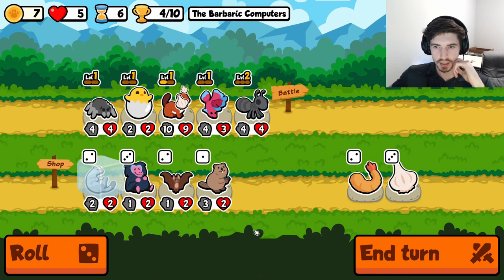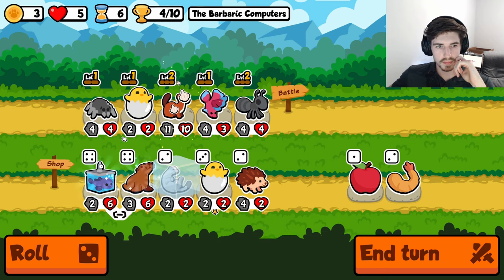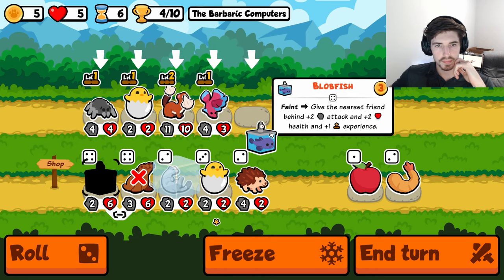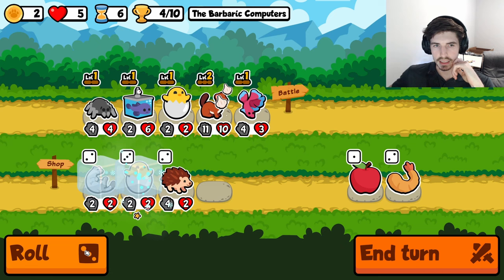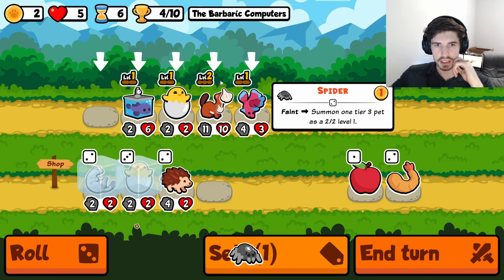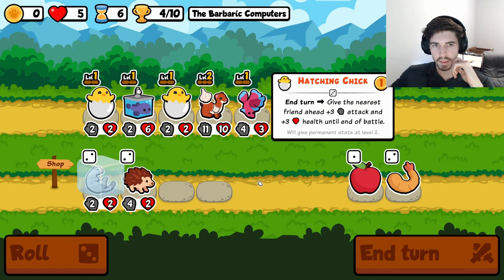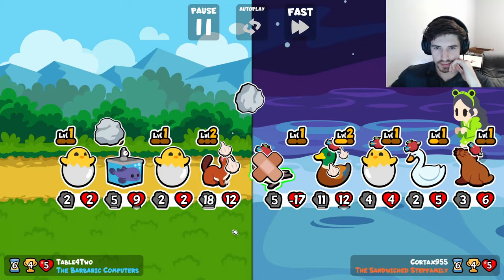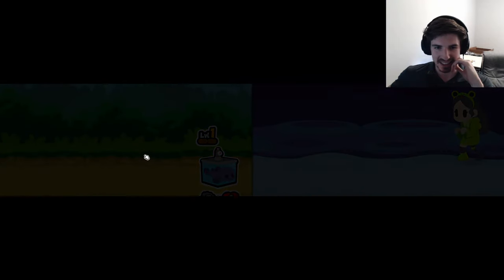So we'll go here. Could go baboon - not interested though. If we do a little something like this, maybe we sell the spider. Now we definitely need a pill ASAP. Blobfish hanging in there.